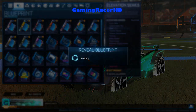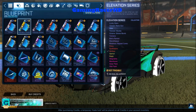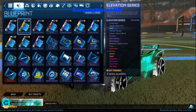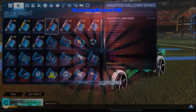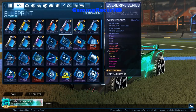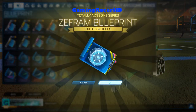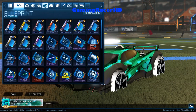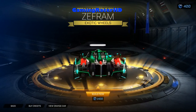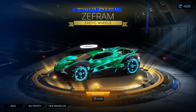We'll open some Elevation series now. I'm not sure what the chances are of getting a Black Market from one of these blueprints — I'd assume maybe one or two percent. Oh, Callable Cauldrons! We've got an exotic here and another one. Let me check the price: 1400 credits for exotic wheels and they're not even painted. That's crazy — I was thinking of opening some blueprints with my 400 credits but these prices are insane.